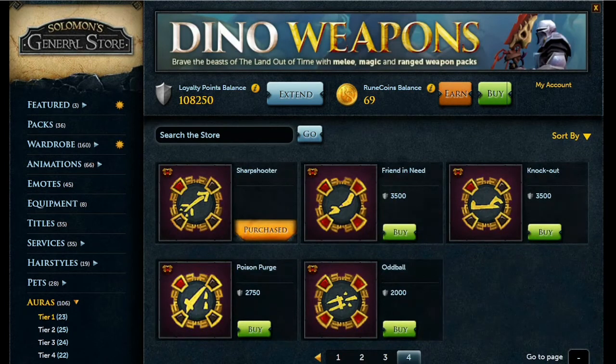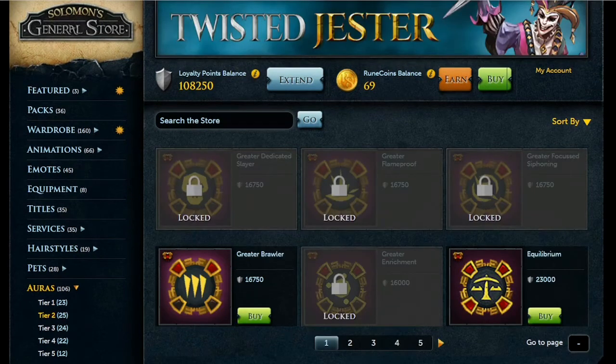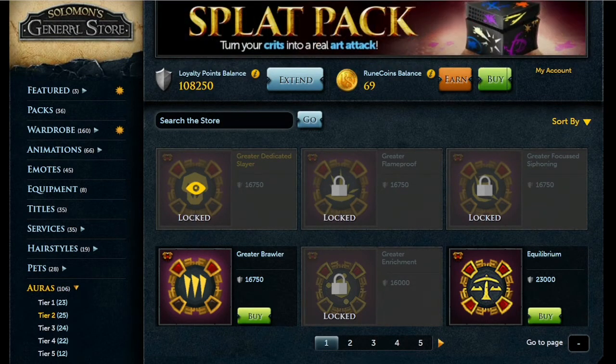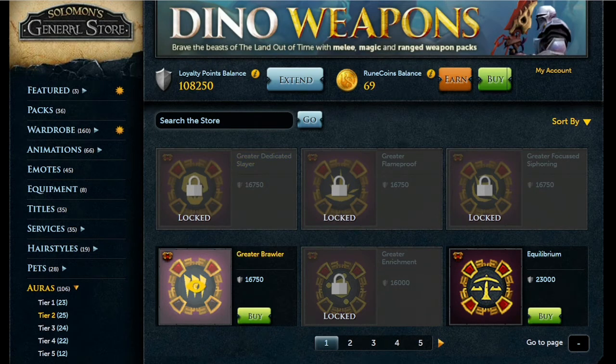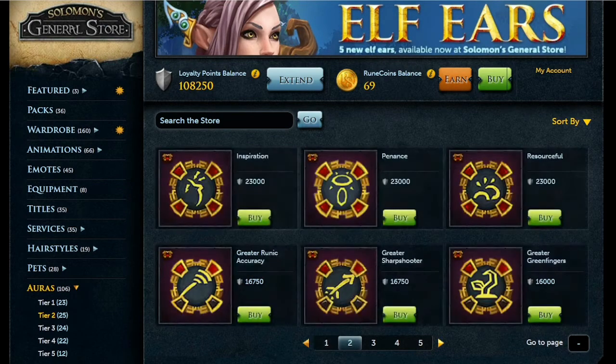On page 4, you'll want Sharpshooter, which increases your ranged accuracy by 3%. Moving to Tier 2 auras, keep in mind that locked auras require you to have purchased the previous tier first. The first page of Tier 2 auras isn't particularly good, so you can skip to the next page.